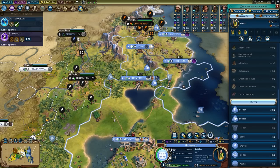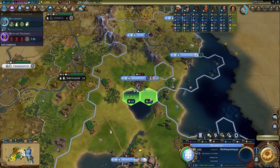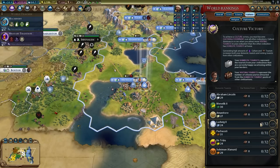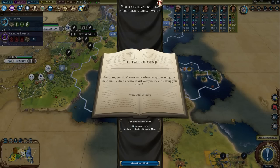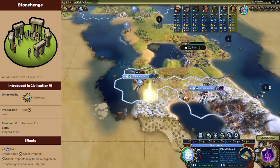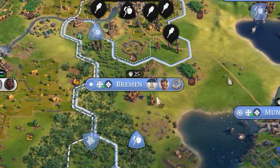Turn 93 and we are making 211 gold per turn — being liked is very profitable. Culture-wise we are working towards reformation. Queue up settlers then chop chop chop them out — go south settlers, settle the tundra wastelands. Harbors unlocked — to trade with all other players we'll need to build 5 harbors. We're already running out of places for our great works, though we have reached 100 tourism per turn. Now every 16 turns we get 7 visiting tourists. We're also making 200 gold per turn — so every 3 turns we can buy an amphitheater to place more great works in.